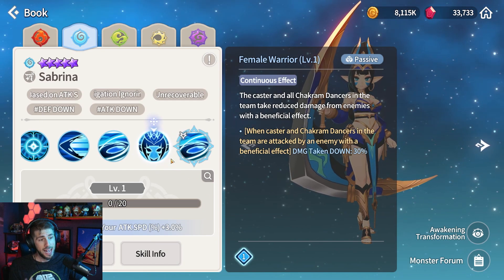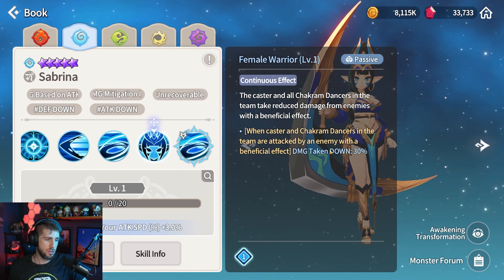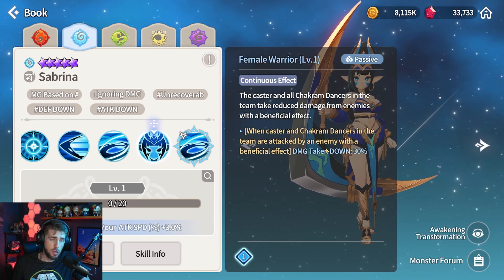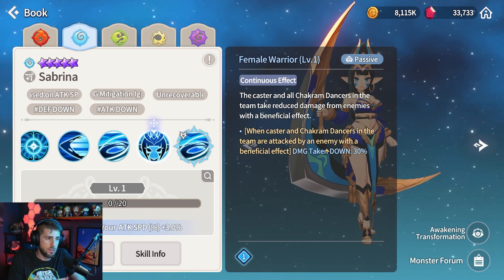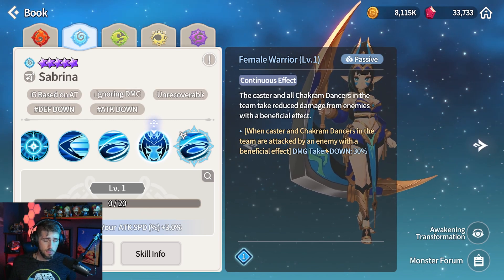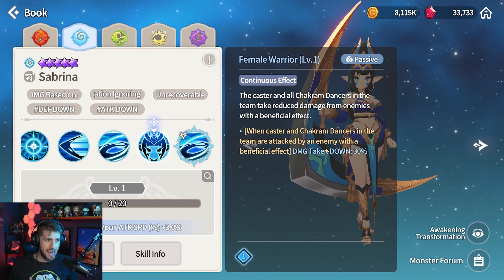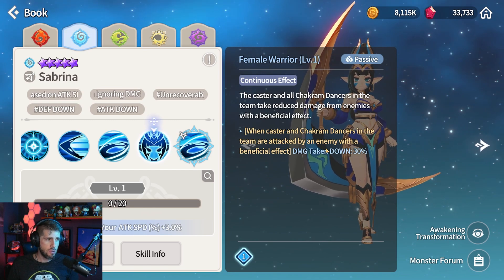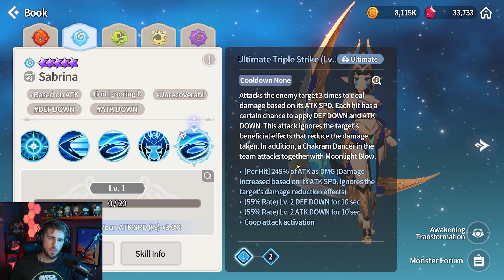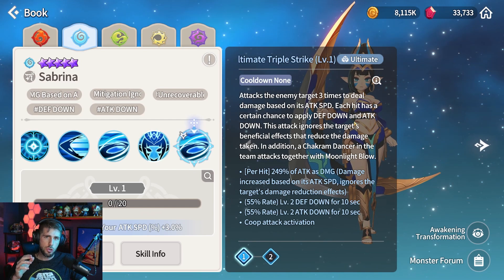I like her passive here — it's actually really nice. When the caster and a Chakram Dancer in the team are attacked by an enemy with a beneficial effect, which pretty much everybody always has, damage taken is down 30%. So you and your Chakram Dance sisters are going to get way less damage taken. You're honestly pretty tanky — for really heavy, high attack monsters, the enemy has a hard time killing them because of some of these passives. I often switch over to Sabrina to use the ultimate. So this is the combo that I'm going to run with first and I'm going to show you guys a lot of gameplay.